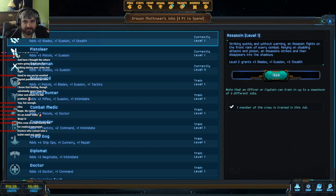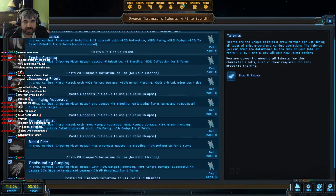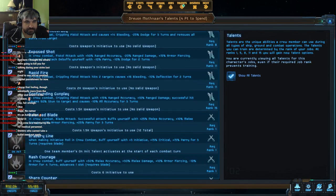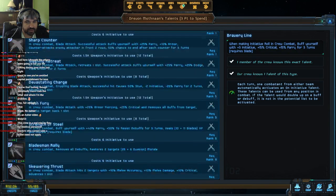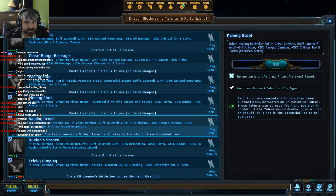Let's get five ranks of Swordsman, then do some more. We're mostly focusing on Swords and Boards. Initiative talents are good — buff yourself with three initiative, 15 critical, 15 parry for three turns, requires a blade. That would be really nice. In the Pistolier branch we have Raining Steel, also on initiative — when making initiative roll, buff yourself with three initiative and 15 critical. So those are just free buffs. We have two more talents to spend.